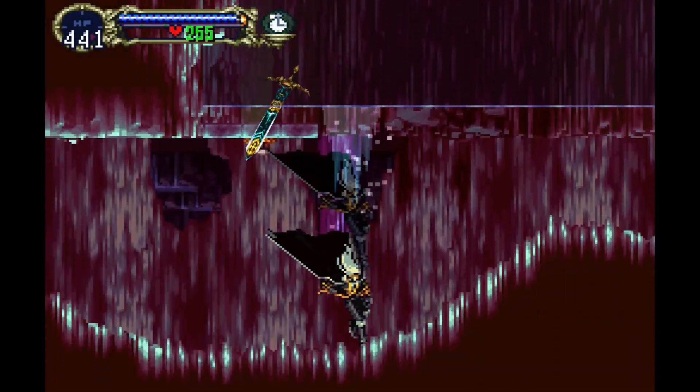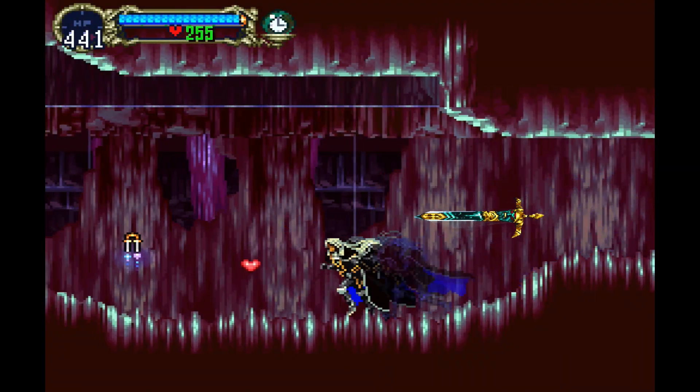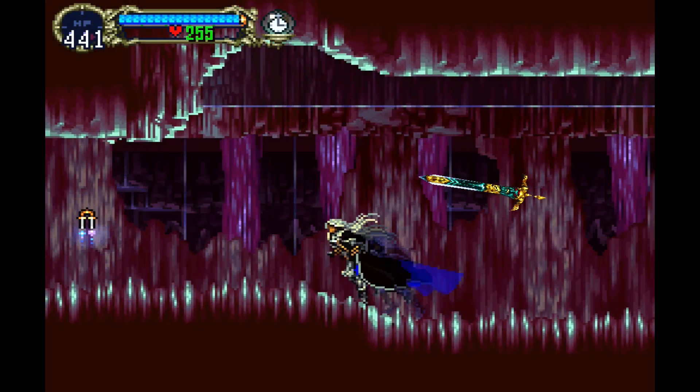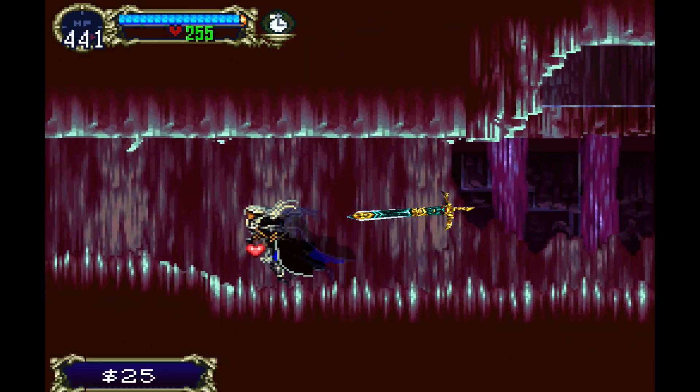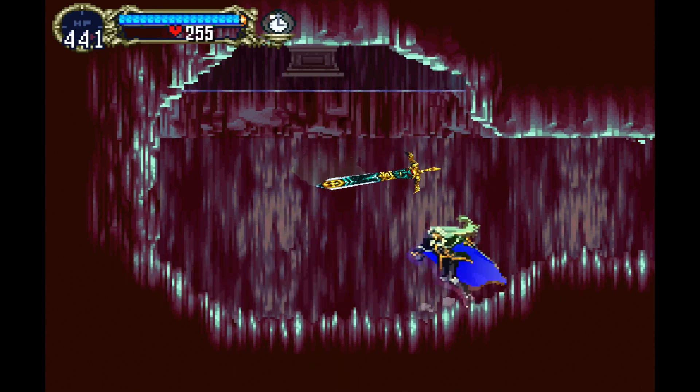Finally, for the Bat, we have the Force of Echo. This is available in the Reverse Caverns, all the way to the left side or the west side, as you see on the map that just flashed there. It allows your Echo to deal damage.